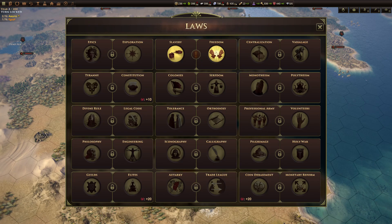Laws are policies that you can enact that give your nation bonuses, and occasionally negatives as well. There are 30 different laws in the game, which you can see on this screen here. They all come in pairs, so you can only enact one of the pair — for example, you can either have slavery or freedom, but not both at once. With 30 laws each in a pair, you can have a maximum of 15 laws active at any one time.